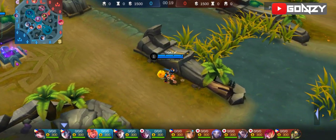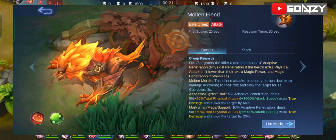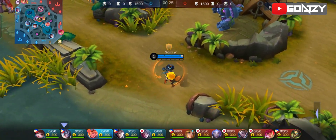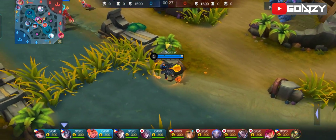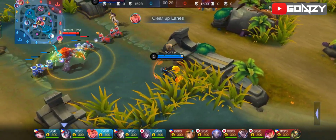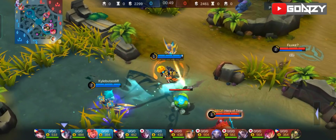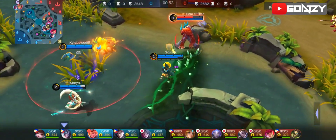The first place for you to go is to check whether the enemy jungler is in the red or blue buff. This will help you read and counter their early rotation. As you can see here, the blue buff is empty, so that means the enemy got the red buff first. I wanted to go to their red buff to get vision, but the Litha Wanderer is in the bottom, so I just help my team get it.